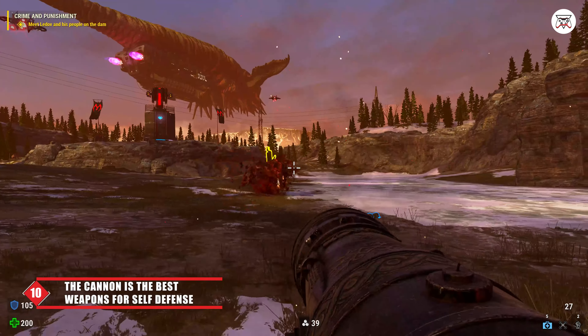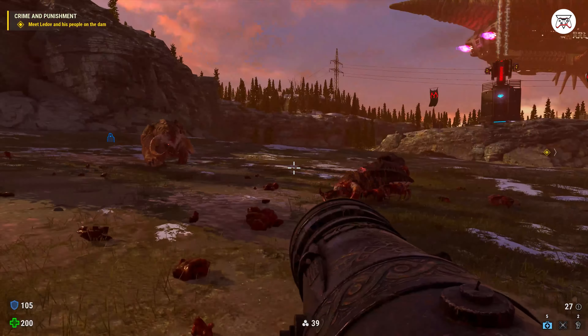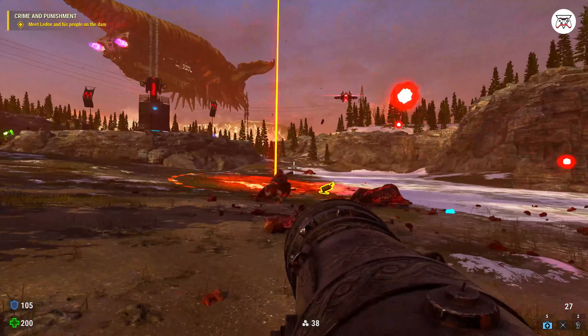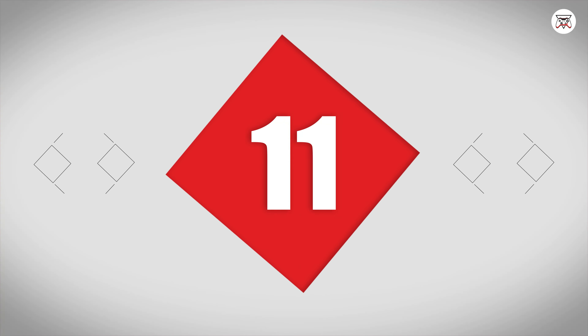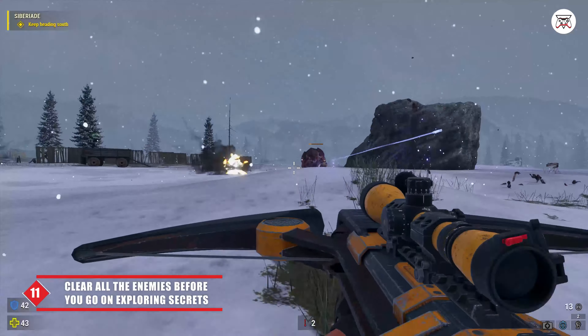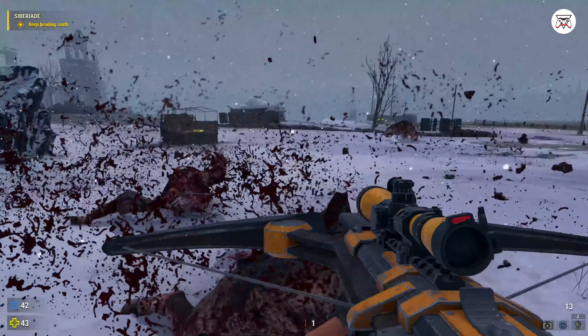Tip number 9. The minigun is best used when you are strafing from left to right or vice versa. Tip number 10. The cannon is one of the best weapons, if not the best weapon, for self-defense. Line up your enemies to pull some sick bowling skills — it works extremely well for a whole straight line of werewolves.